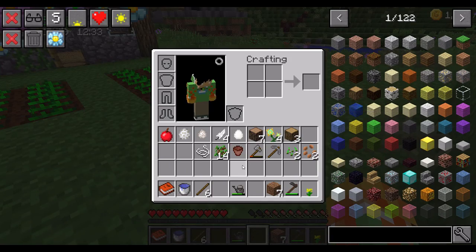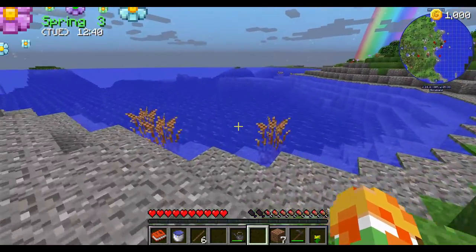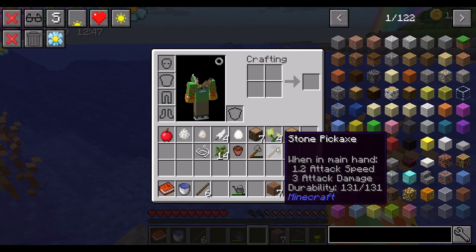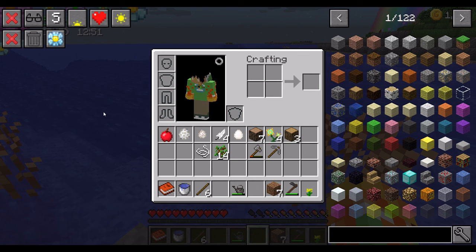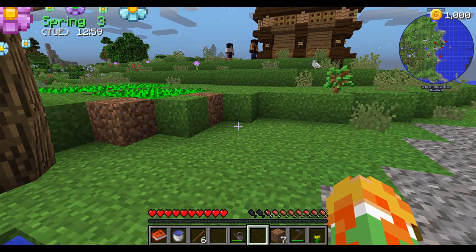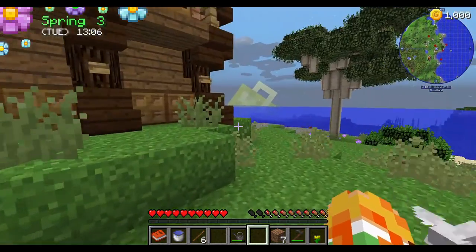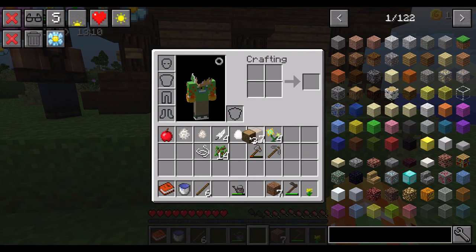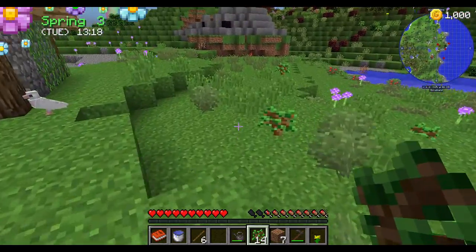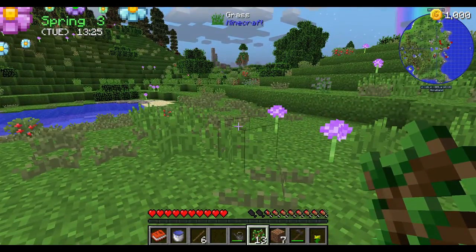So we got that planted. Let me just throw out the seeds that are useless — that can't be planted. I don't think I need that at the moment. I might as well get some more. Oh, that's pine — it's a new kind of thing. Anyway, let me plant more of these in place — or place them, which is the more correct term.